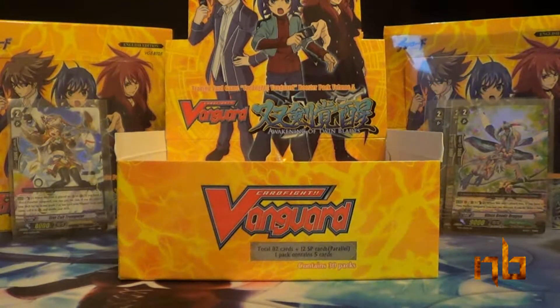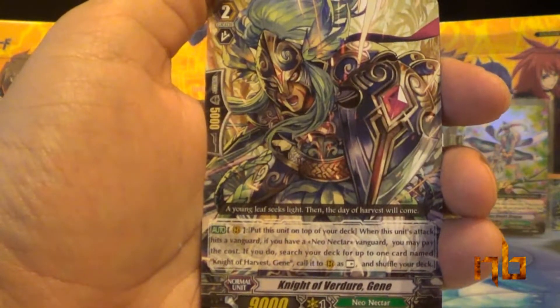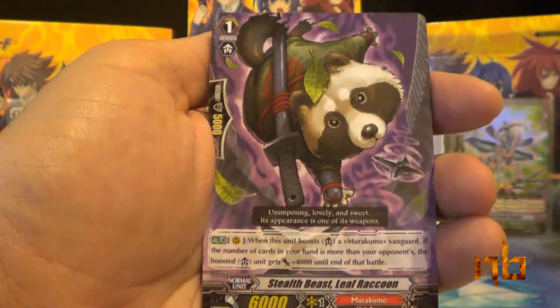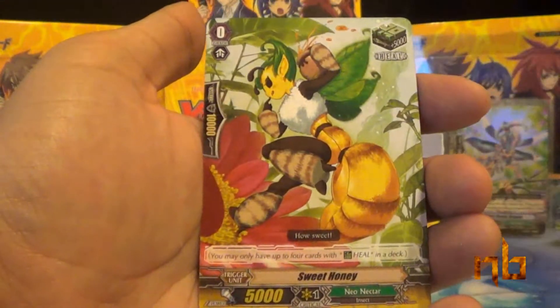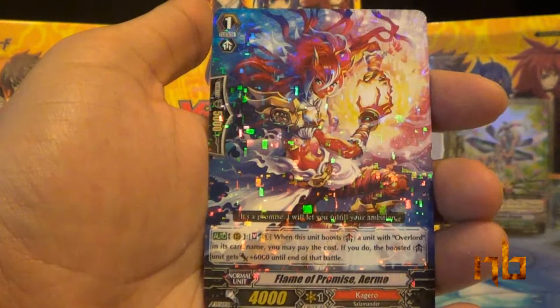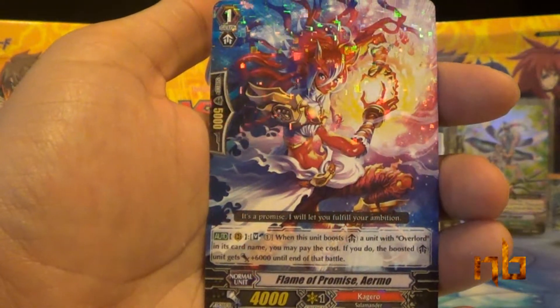Next pack: Knight of Verdure Jean, Stealth Beast Leaf Raccoon, Mad Cat Marionette, Sweet Honey, and Flame of Promise Air Moe. I believe I got that right.